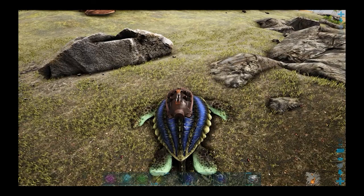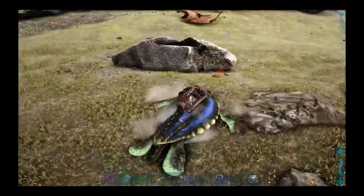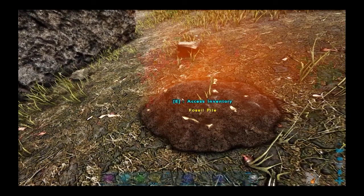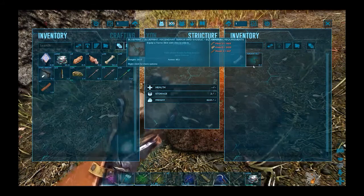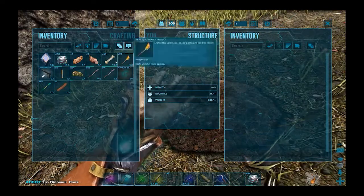Should I complain that the turtle's slow? Hey, look — it's one of those special fossil piles. This one's got an Ascendant Terrorbird Saddle Blueprint — that's not bad, I don't have a Terrorbird — and 21 bones.